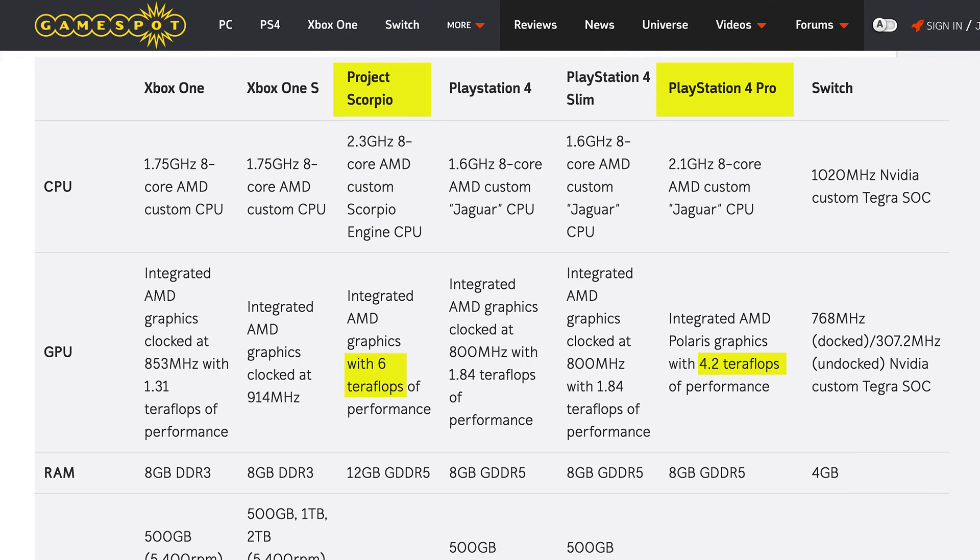Remember how Microsoft was going on about how they've reached 6 whole teraflops? Well, they're doing that again. The PS4 Pro is 4 teraflops, which is nothing to snuff at either, compared to the sub-2 teraflops of the vanilla consoles.